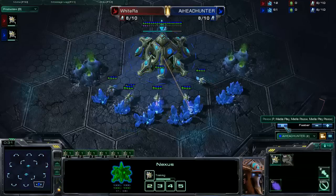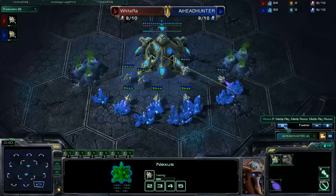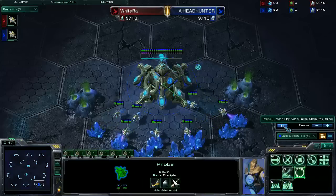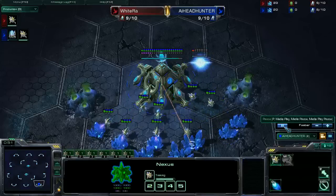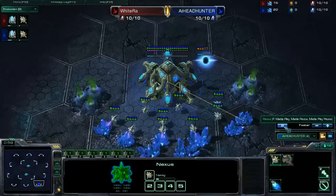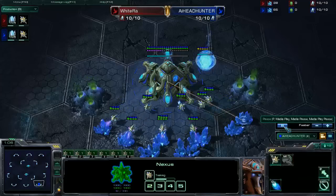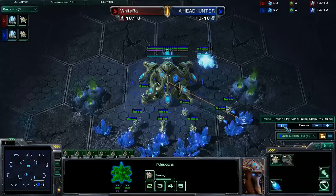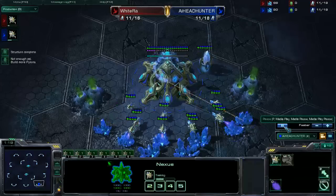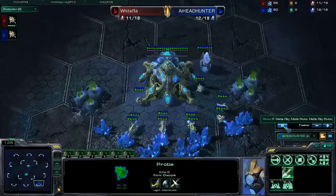The map is Shakuras Plateau, and this is a very good map for Blink Observer builds, and I'm going to play one of those. I'm going to play a precise build that was invented by Rokskis Freyr — I basically stole his build. The main difference between his build and the standard builds is that first I make two probes on each mineral, and after that I rally my probes into my first gas. So in the beginning I have a lower amount of gas, that's why I'm going to make double Zealot instead of Zealot-Stalker.